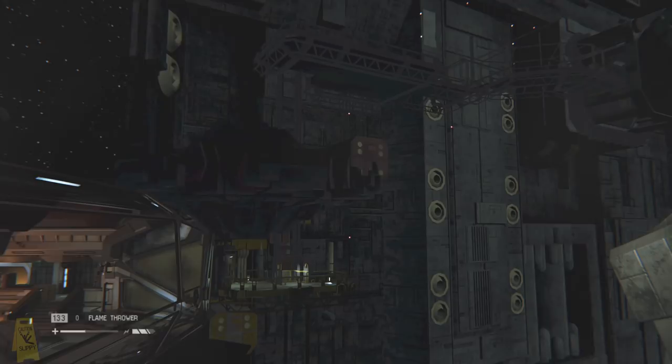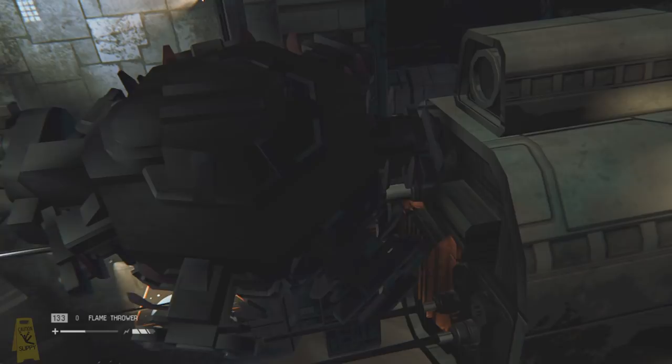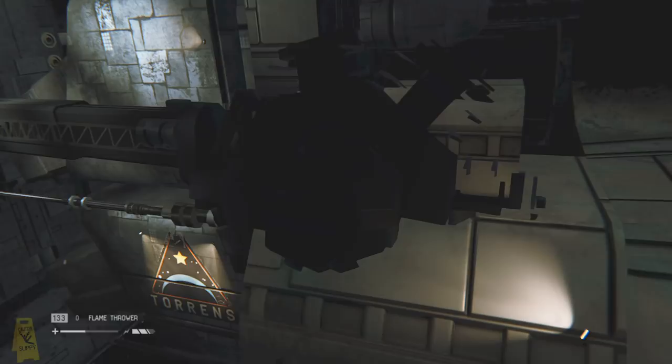Here's what it looks like from space when the Torrens docks with Sevastopol — and the arms pretty much extend and go straight through the side of the Torrens ship. But not to worry, no one will ever know.